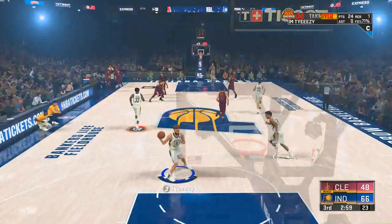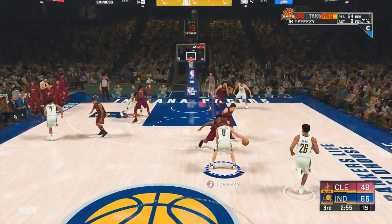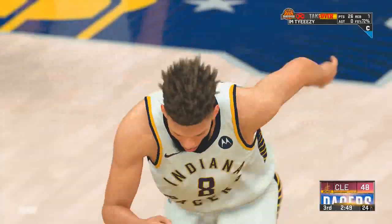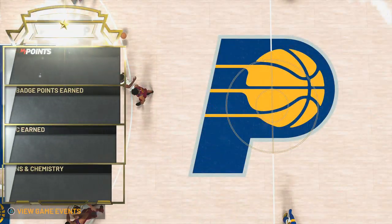The first badge y'all need is Quick Draw. Y'all saw me at the park yesterday — it was not good, it was nothing like that. You do not want to go to the park without this badge. Ever since I got it, make sure you stay for the second game because you're gonna see some more shots I'm trying to make.